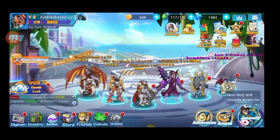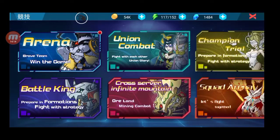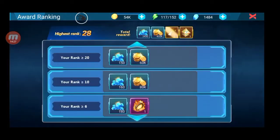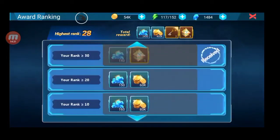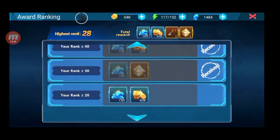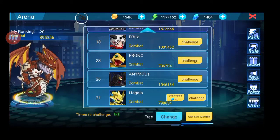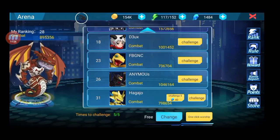Jadi itu trik kedua guys. Gue lanjut ke arena. Arena ini lebih baik lo paling tinggi rankingnya, paling bagus, karena rewardnya juga bagus. Misalnya reward gue di rank 28, gue dapet 140 games perhari, total yang gue dapet 2430. Karena gue gak bisa naik lagi, gue coba lawan ini, lumayan kuat ini.